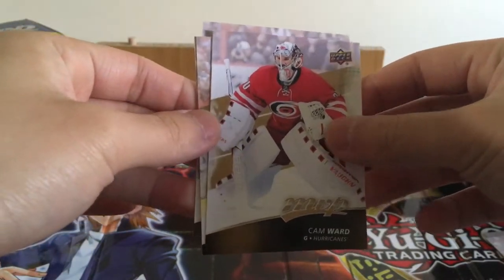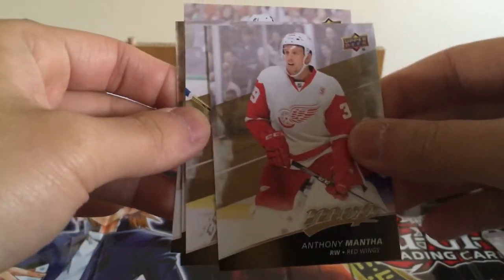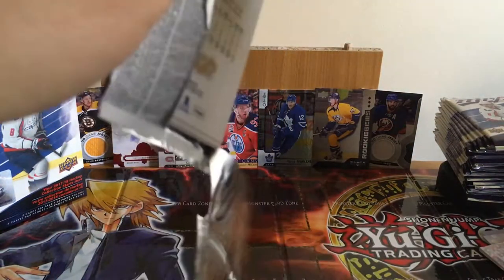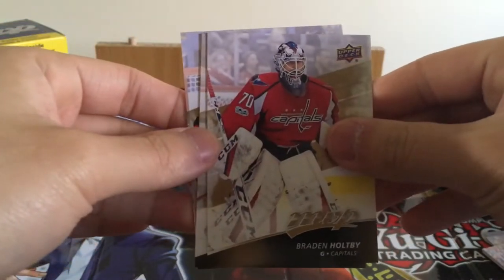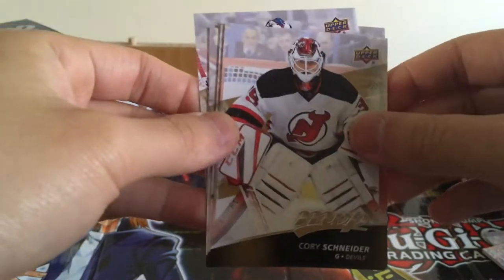Patrick Bergeron, Cam Ward, Nikoletti, Anthony Manta — this guy should be pretty good in the future. Sergei Bobrovsky. So far only base cards. I got an Oiler in the back here — Adam Larsson. Ryan Strome — okay, he's technically an Oiler now. Brian Gibbons, I think he's playing okay against Pittsburgh right now. Steven Stamkos, Corey Schneider, and Adam Larsson.